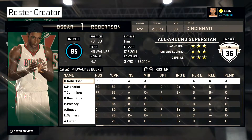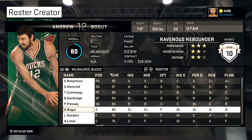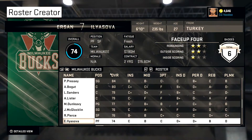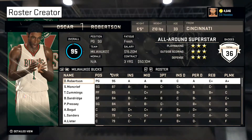The Bucks — they got the Big O. They're pretty solid but got a lot of mediocre centers. Mike Dunleavy Sr. is in there. Some guys I added. Not too bad.